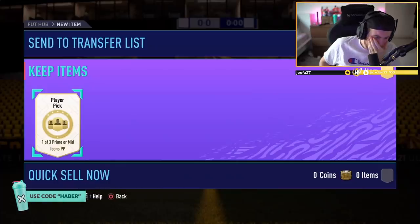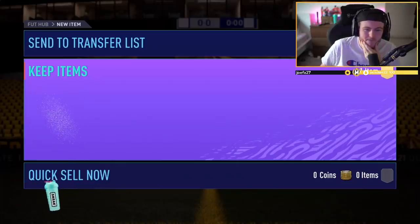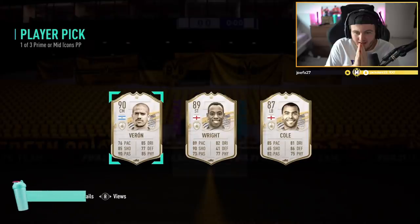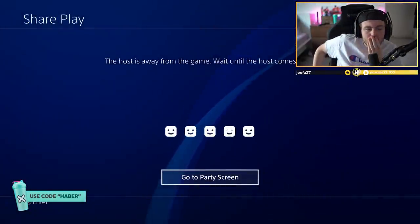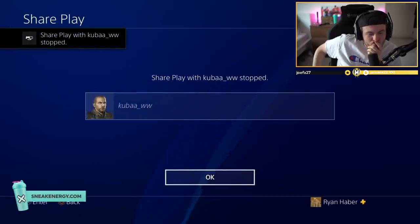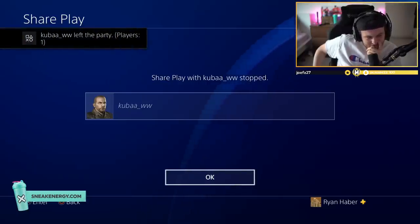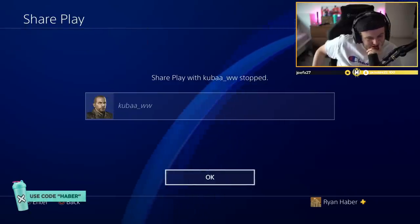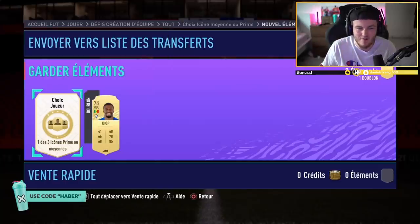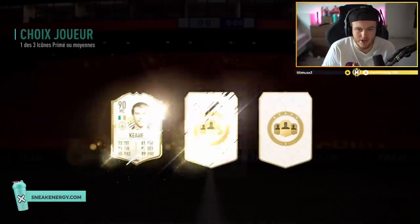All right. Here we go. Come on, EA. R9, Ronaldo, Hullet, Cruyff - someone like that would be huge.